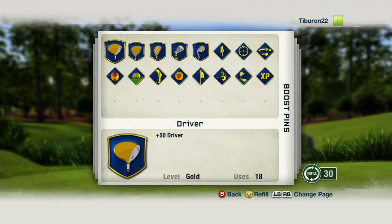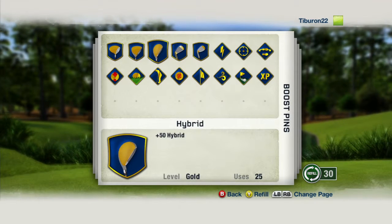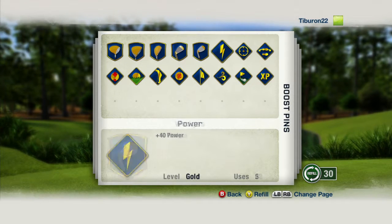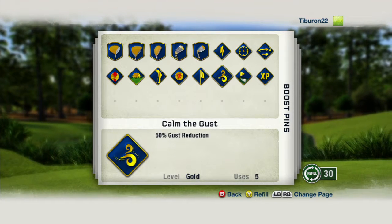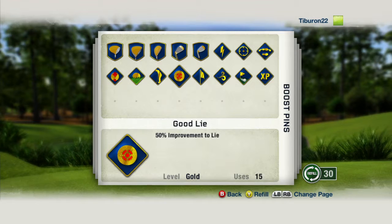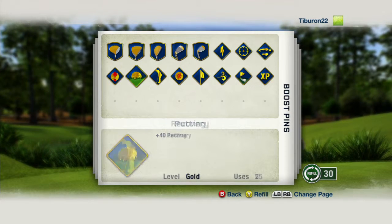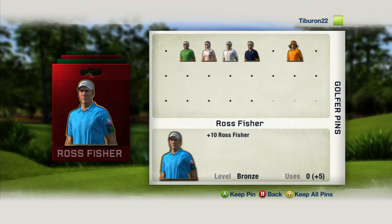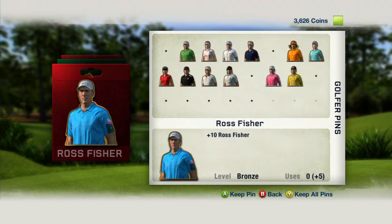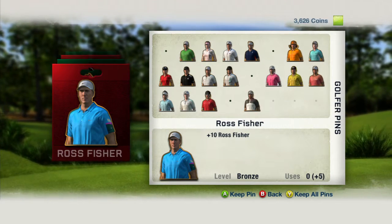There are a variety of different pins in this year's game. Boost pins give you a boost to attributes as well as other things such as how much XP you can earn in a round. Equipment pins give you an attribute boost to each of the different club sets in the game. Golfer pins give you an across-the-board attribute boost to the PGA Tour golfer you're using in the game.